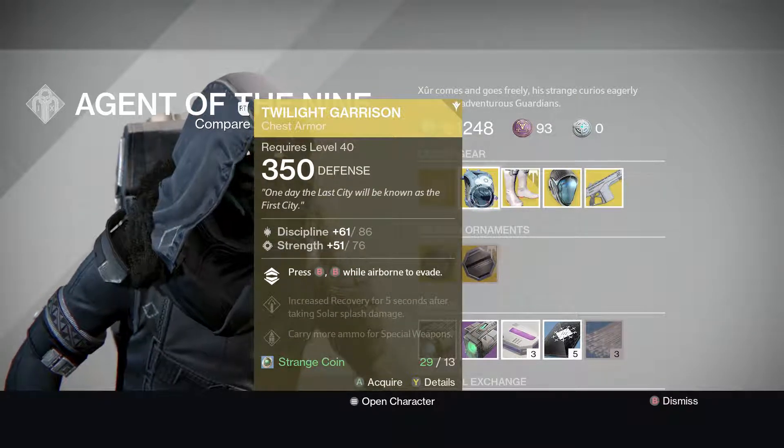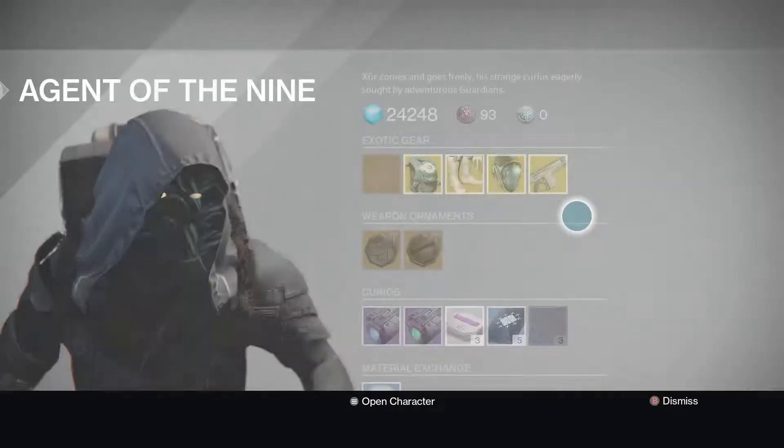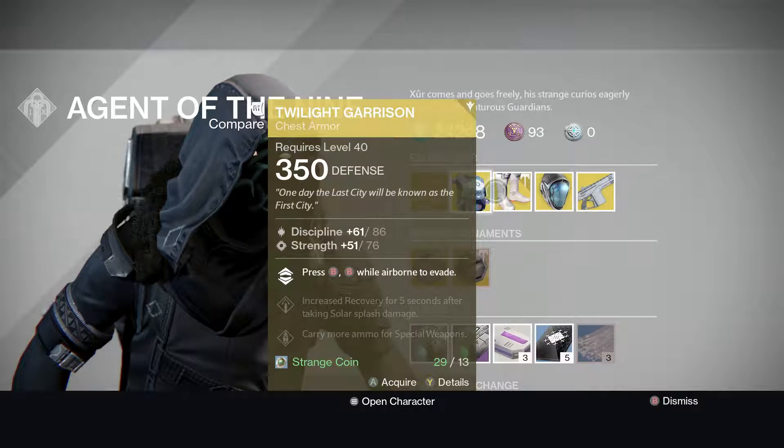The special is called Tactical Air Support — press B, then B again while airborne to evade. It's like a double B. I already have that because I am a Titan. I'm not wearing it, but I already have it. I think it was two weeks ago when Xur sold it again.